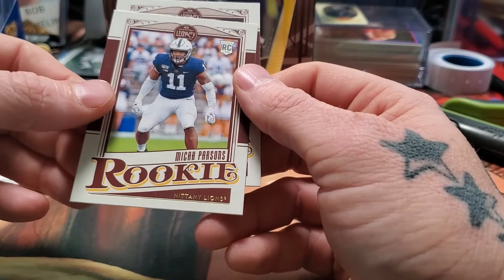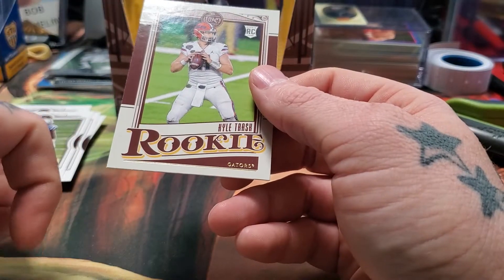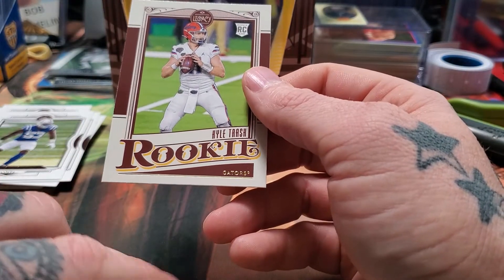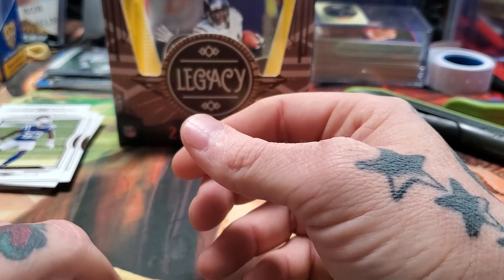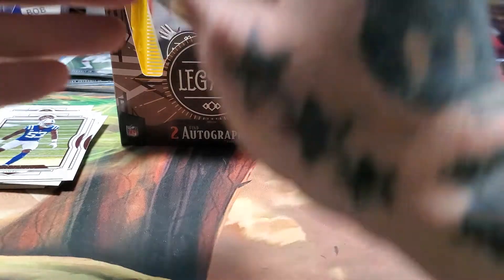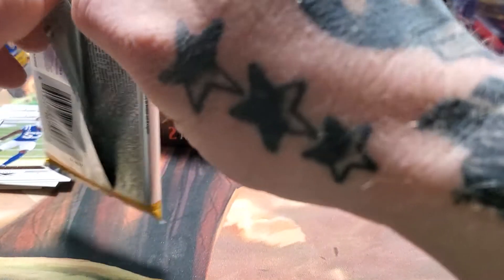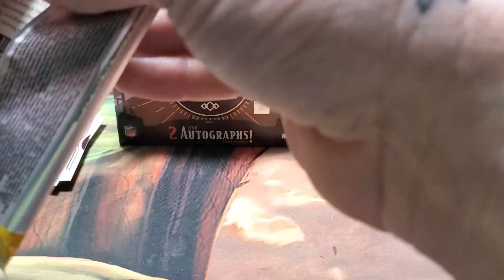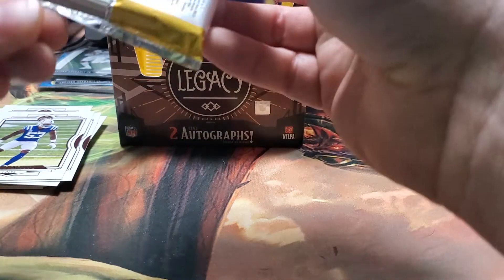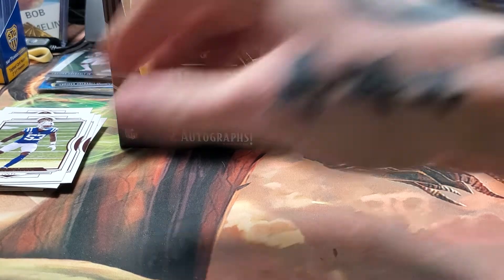Mika Burgess rookie card, Kyle Trask rookie card. I was hoping the Bears would pick up Trask, but they took Fields so I'm not complaining — Fields is definitely the better player. You'll probably hear that noise; my wife is vacuuming upstairs even though I told her I'm shooting a video.